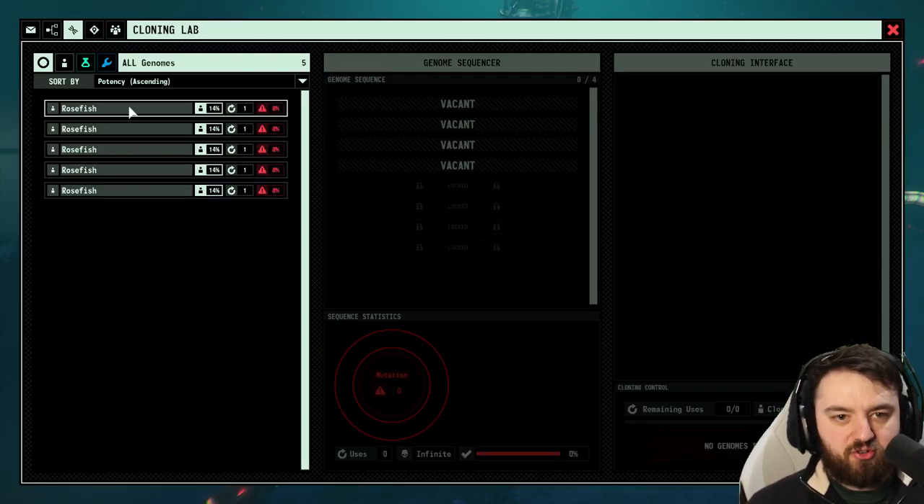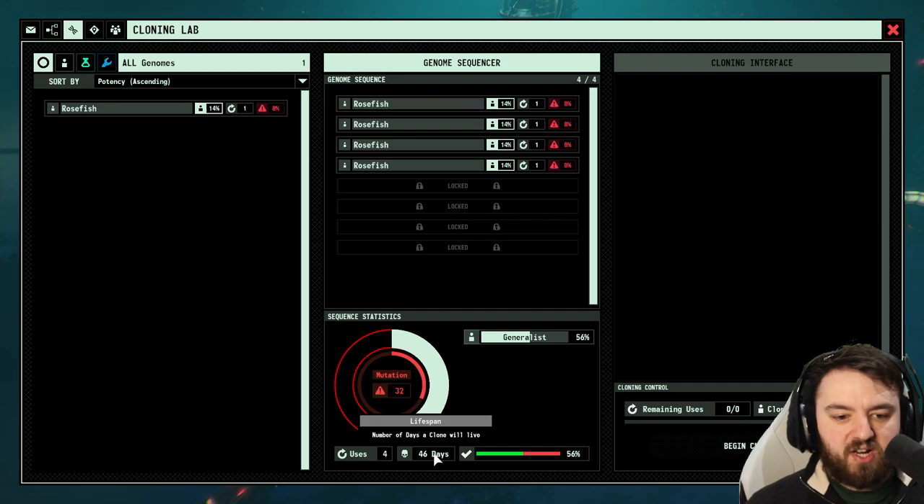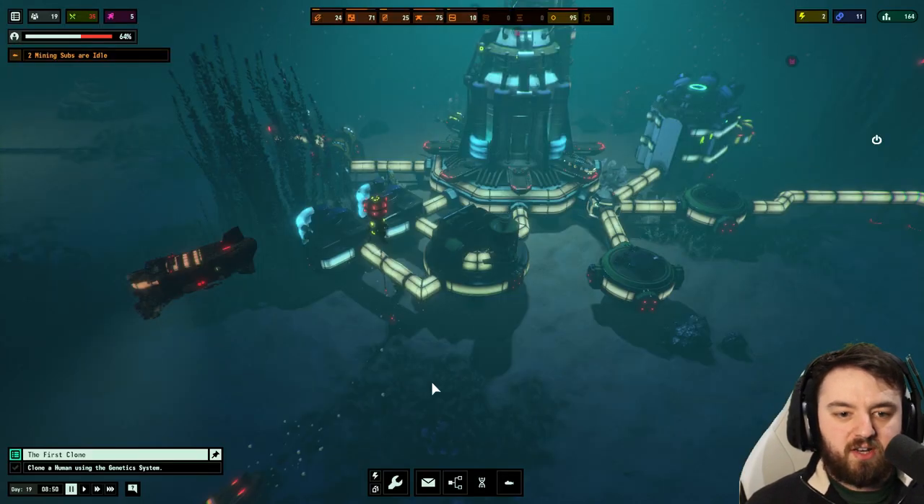This is the genetic screen and we can add all the genomes here. It gives us a decent chance of survival for the subject — the lifespan of the clone will be 46 days. I'll show you a little trick here to increase your chances of them surviving.